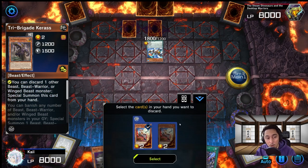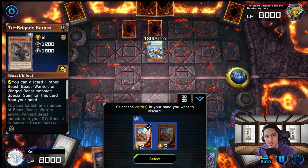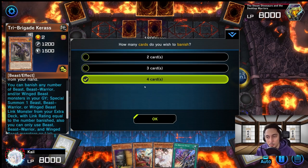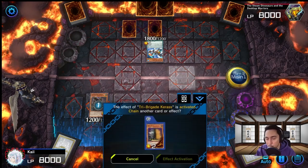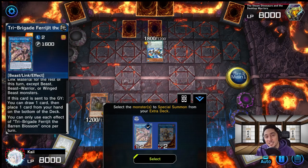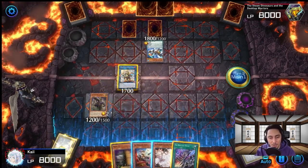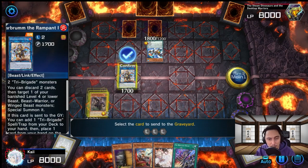Tri-Brigade Keras's effect lets it discard one other Beast, Beast Warrior, or Winged Beast monster from the hand. We want to do this combo with Fractal and another qualifying monster in hand. So we discard Kit from the hand and play Keras face-up in attack position. Next, we activate Keras's effect and banish only two cards — we can go straight into Omen but we want as many Winged Beast or Beast cards in the graveyard as possible. We banish two Tri-Brigade or Winged Beast cards and summon Bearbrum, our main Link 2 monster. Feridget is very situational — it lets you draw one and place one card to the bottom of the deck. We want to summon Bearbrum as often as possible.